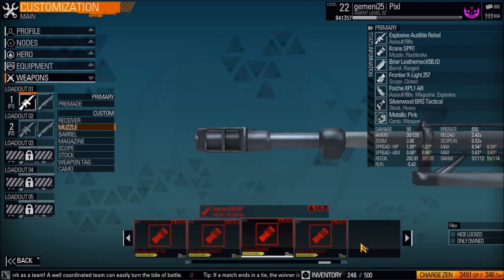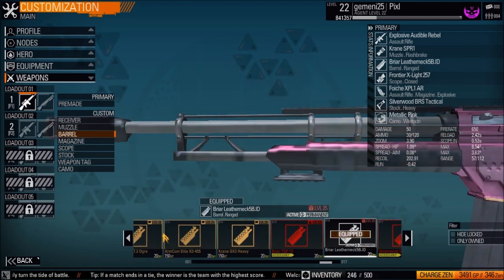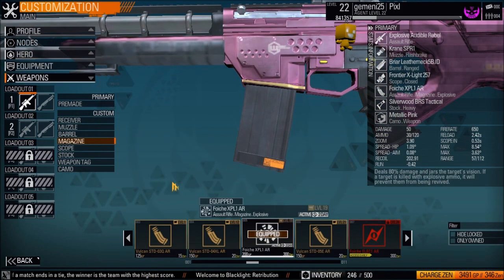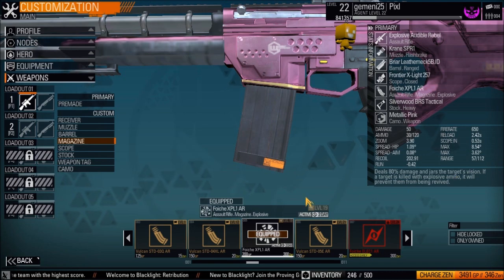After the receiver, you can change your muzzle — that's the front of the gun. Next is the barrel: different barrels affect damage, scoping, reload speed, and fire rate, so these are pretty important.